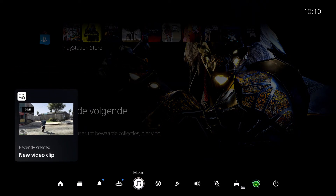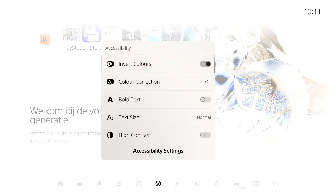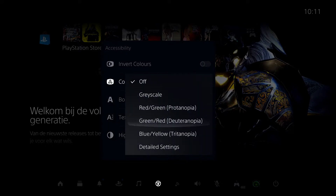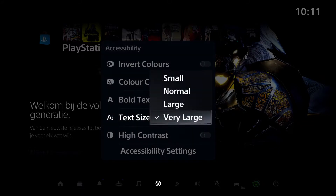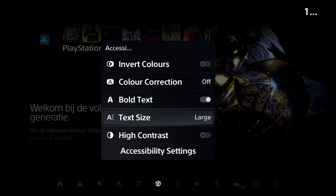Now let's go back to the quick menu and I'll show you Accessibility. You have a lot of options here - you can change display colors, color correction, bold text which makes the text a bit bigger. You can also go to Text Size and make your text really big or small. I'll keep it on Large - actually let's keep it on Normal.